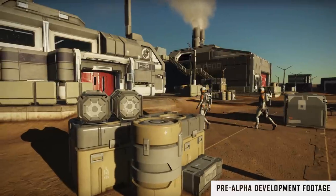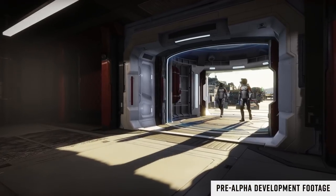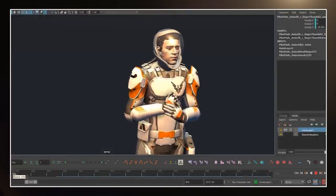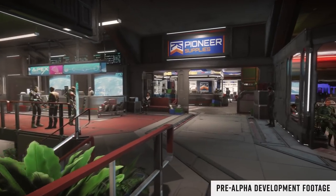Game director Piers Jackson then goes on to explain that you'll be picking your base spacesuit in Elite in much the same way that you choose a starship, with each base version of the suit having different strengths and weaknesses in different career and activity-specific areas. The team then mention different suits that skew towards activities like exploration, combat, and scavenging inside wrecks.